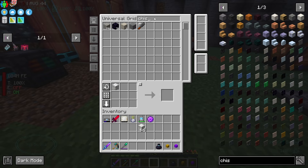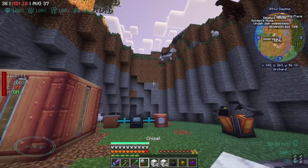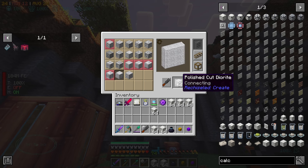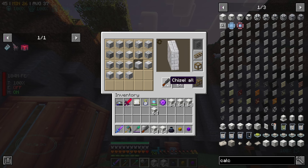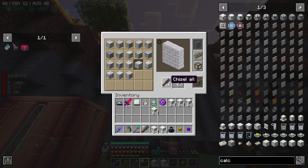Let's grab out the chisel and a little bit more calcite. We'll open this chisel up, connect everything. I just want... let's do bricks or something — yeah, that'll look nice. And we want it to chisel all of them. Chisel all? I'm pretty sure that button is meant to chisel all.